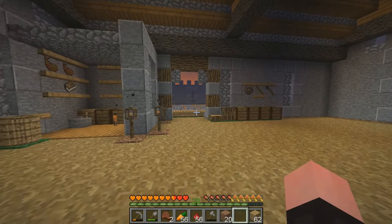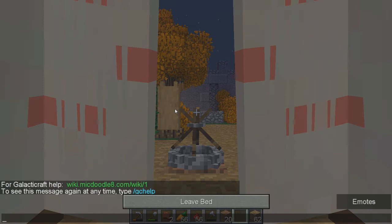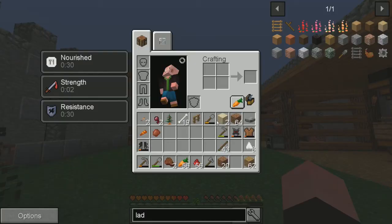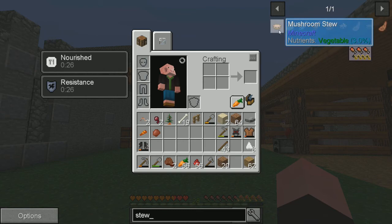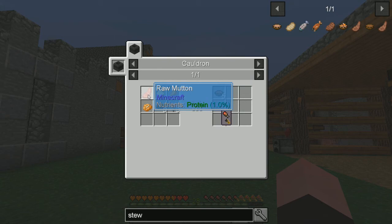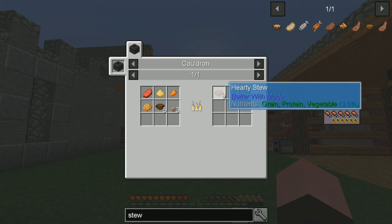Let's go ahead and sleep — we've had to sleep twice in one clip. Hatter also said that you can make a hearty stew and that will handle three different nutrition levels at once. Let's look that up: cooked carrot, barley or flour, some kind of meat, potatoes, three mushrooms, and five bowls will give five bowls of hearty stew. That gives grain, protein, and a vegetable all at once. So we should just start making stew and then worry about fruit separately.